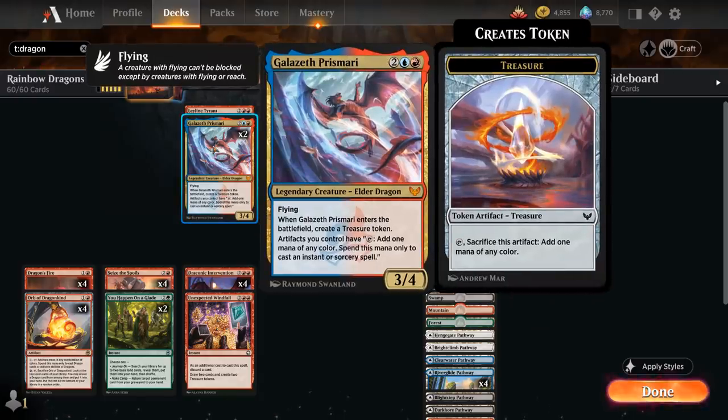We also have two copies of Galazeth Prismari, the 4-mana 3/4 Legendary Elder Dragon with flying. When it enters the battlefield, it creates a treasure token and artifacts we control can tap to add one mana of any color that we can only spend to cast instant or sorcery spells. Of course, we always have the option of sacrificing the treasure token to help ramp into Tiamat a turn sooner.